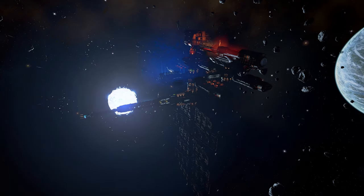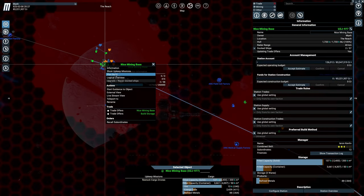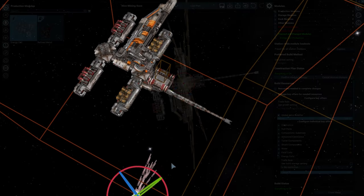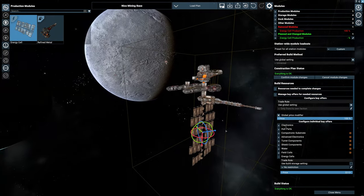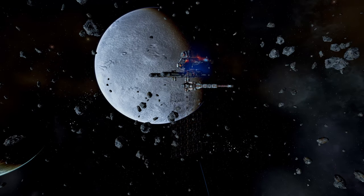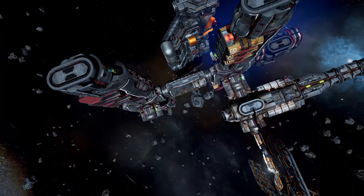There's one last thing to do. Our solar panels are a pain to look at because they face the wrong direction. Go to plan build, right-click on them and select remove. Now place a new module facing the correct direction — the little circular platform at the bottom sticks out to the back, so the other side is the front where the nice shiny panels are. If you delete and replace the module in a single session, all the resources will be reused to build the new module. And there we go — what a beautiful station we have now. It's now selling energy cells, refined metals, and ore left and right.